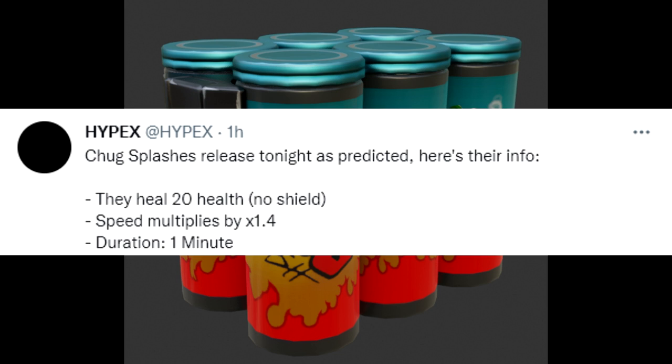The speed boost lasts for one minute, the same duration as chili peppers, but chili peppers only boost you by 20%, so these will make you much quicker. One of the drawbacks to this season in my opinion is that rotational mobility is not very good. Last season we had UFOs which made getting around the map super easy. This season, yes they added alien slipstreams, but they're in bad locations and won't get you to the center of the map when you need to be there.